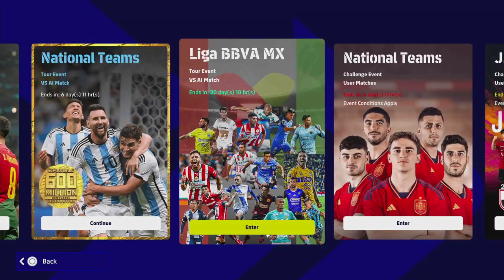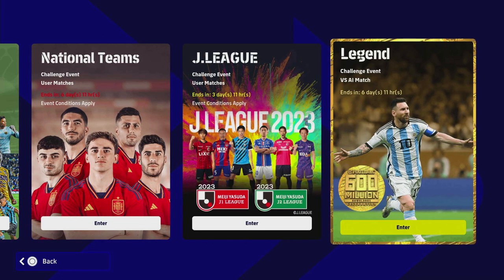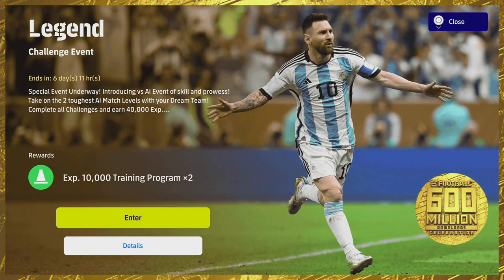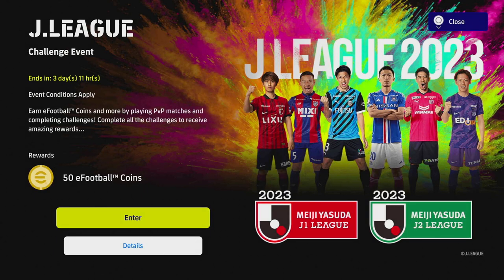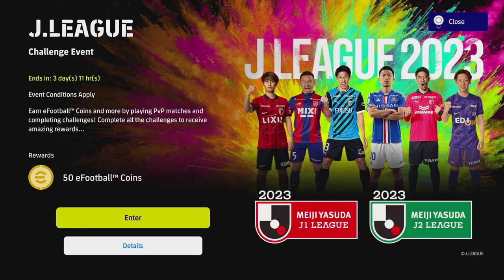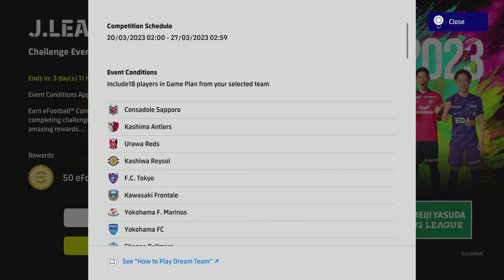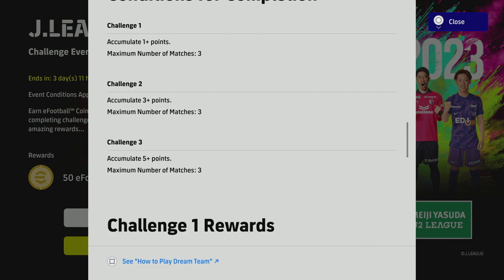We've also got the BBVA league chance deal that's been ongoing for ages — that's not new. And of course you have your 50 eFootball coins from playing online PvP matches, which is still ongoing. They've added a challenge event with 50 coins to win, so you can get 100 coins from playing both matches. This one will obviously have all the new v2.4.2 additions — the boards, the balls, the stadium stuff.